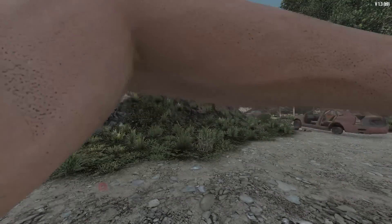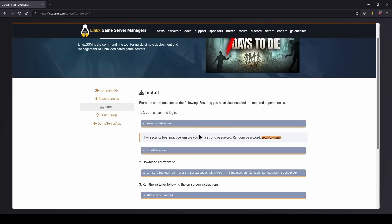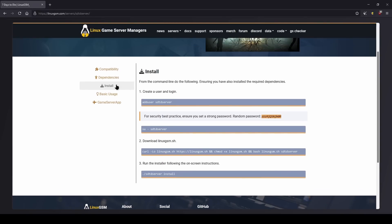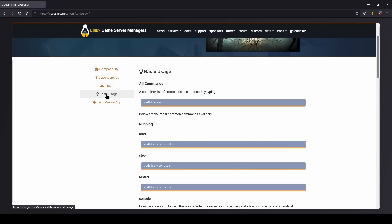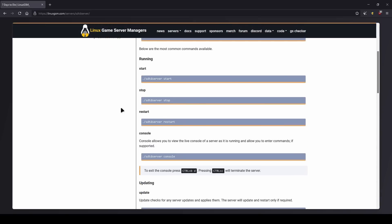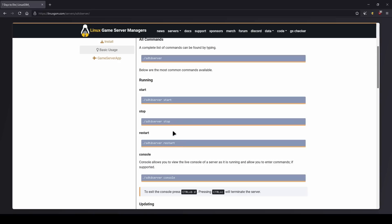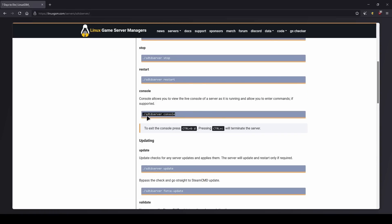Just like that we are in our very own Seven Days to Die server. One last thing I want to mention — if you go to Basic Usage on the website, they have this for every server. Under Basic Usage they give you all the commands. If you ever forget or you're not used to Linux or LGSM, you can always come here and look. You can start the server, stop it, restart it, and use the console command I just showed you.